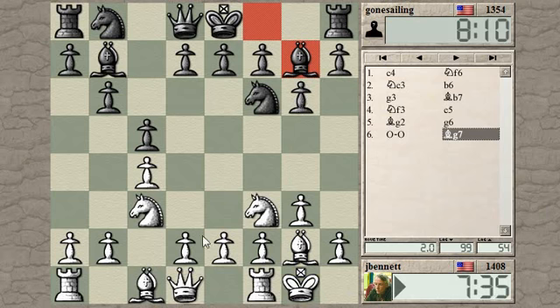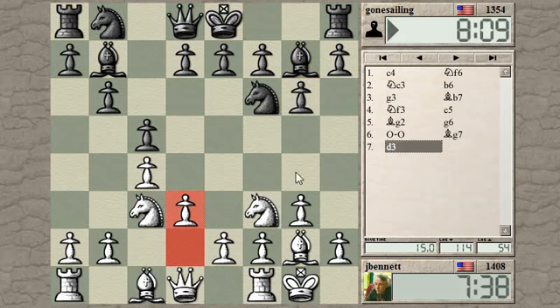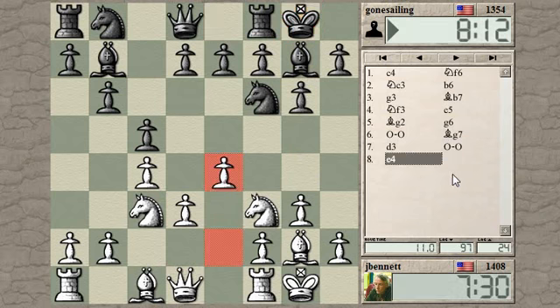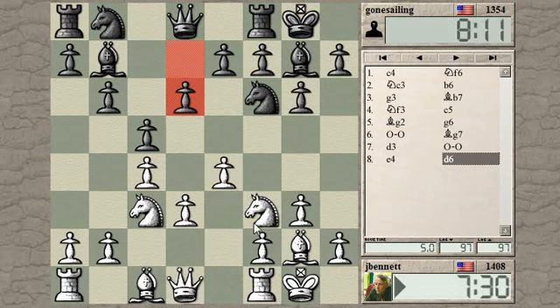How about just playing d3 and maybe getting the bishop out along this file. I could even play e4 here — it would be like a Botvinnik setup, except my knight is on f3 instead of e2. Not quite the same. I'm not supporting this knight, and I'm not going to the f4 square.